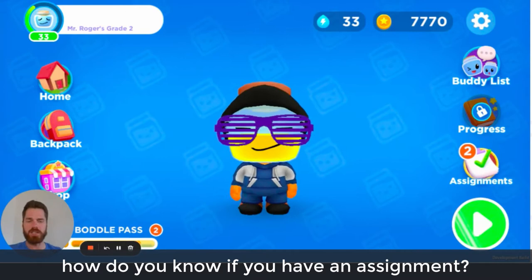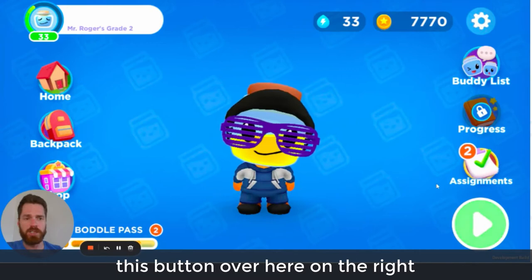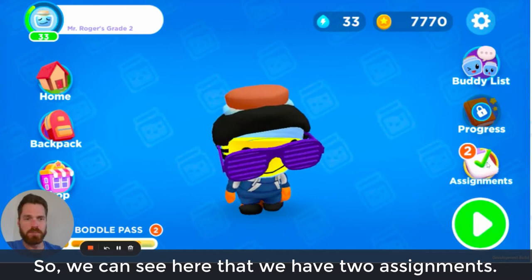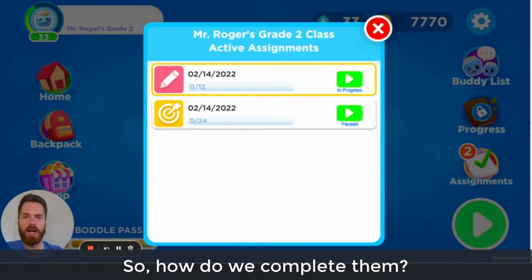Within the Bottle game, how do you know if you have an assignment, where do you find it, and how do you complete it? To know if you have an assignment, when you're on the home screen you'll see a button on the right that says Assignments, with an icon showing the number of assignments not yet completed. We can see here that we have two assignments. If the assignment you need to work on is currently shown as paused, just click that assignment and it will show as in progress.